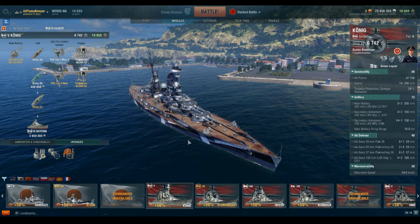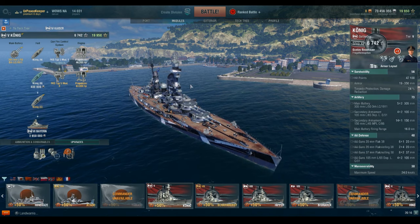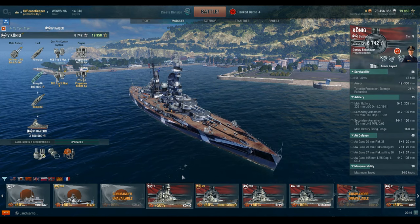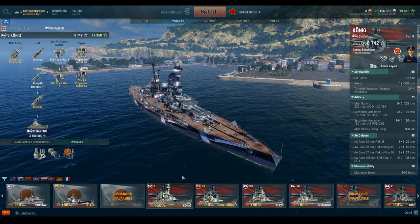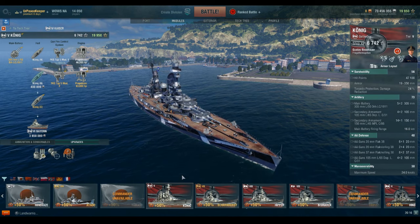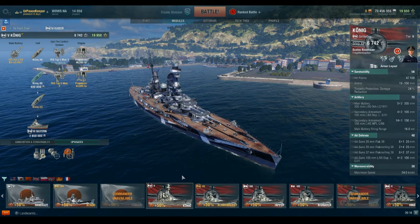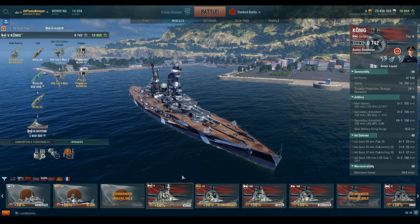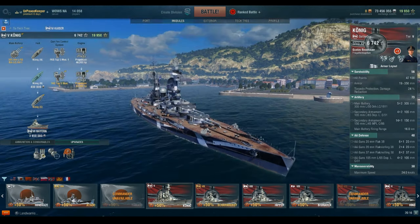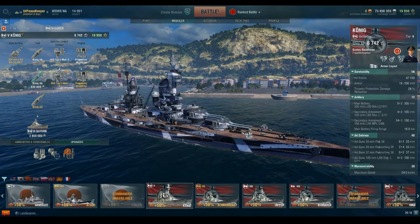By 'tech tree capable', I mean ships you can actually research through the tech tree — not premium ships purchasable by doubloons. The Koenig shoots down 2.5 times as many aircraft as the New York, which is supposed to be an anti-aircraft barge due to US national flavor, and 1.5 times as many as the Kongo class of Japanese battleships.